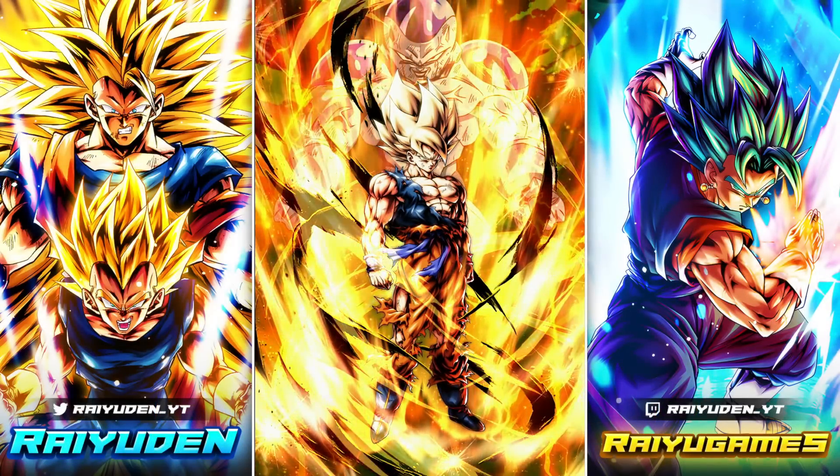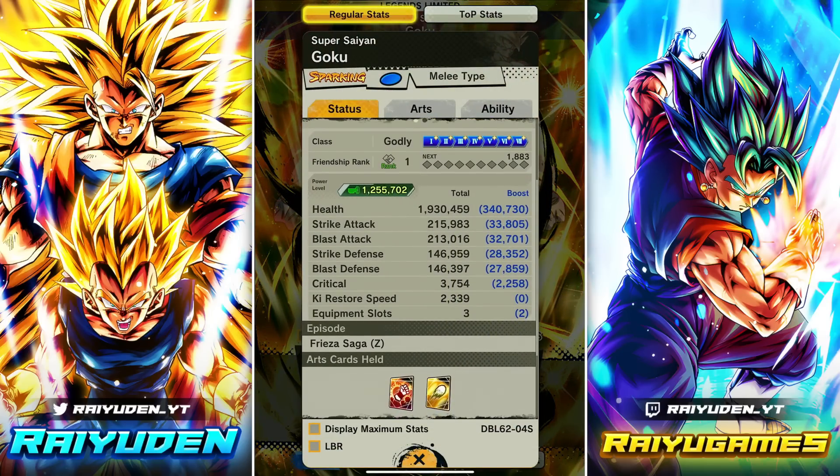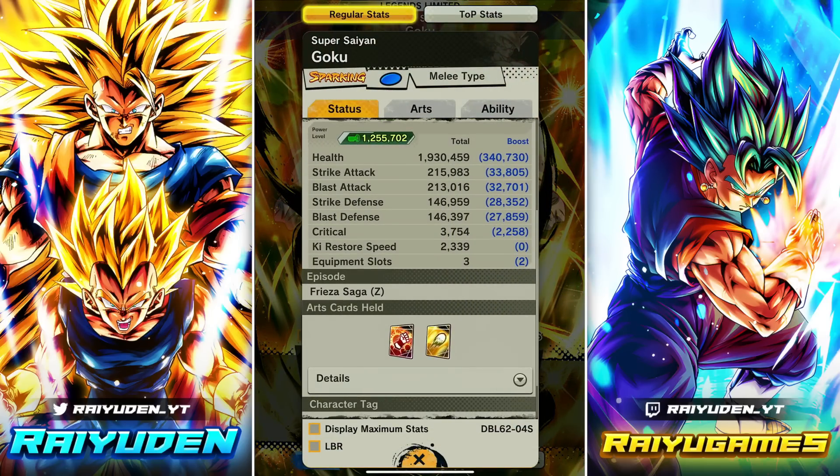Alright, what's going on? As you saw from the summon video, we got our hands on the Legendary Super Saiyan Goku. I love this dude's echoing art — the way it highlights Goku is so sick. You can tell they gave this character a special touch. We already did the breakdown on him; here are his stats at three stars. It's actually pretty good for a three-star character.